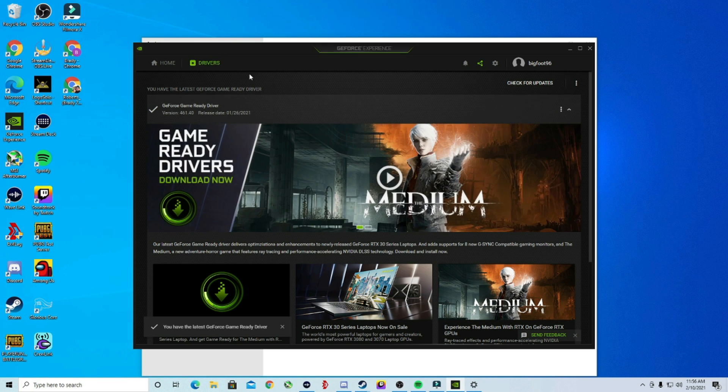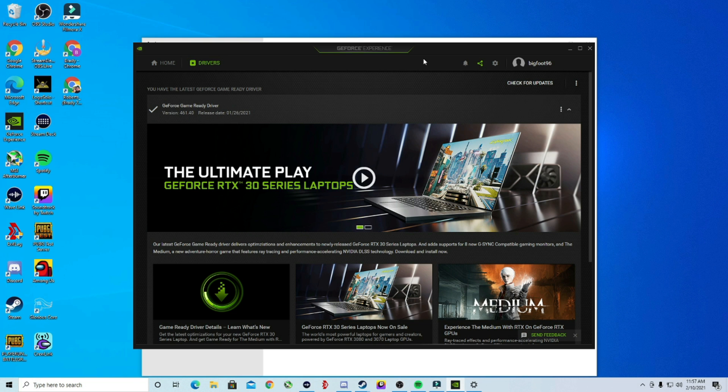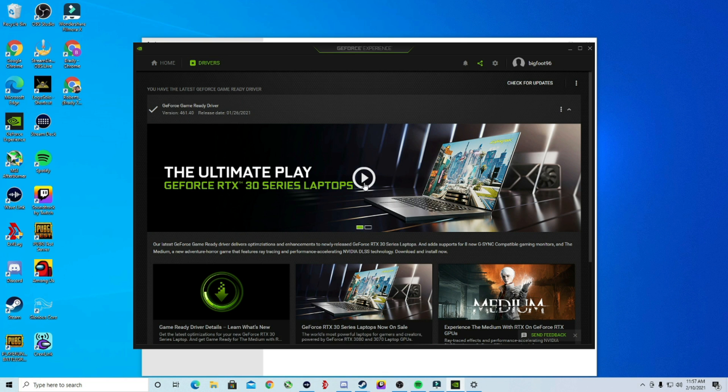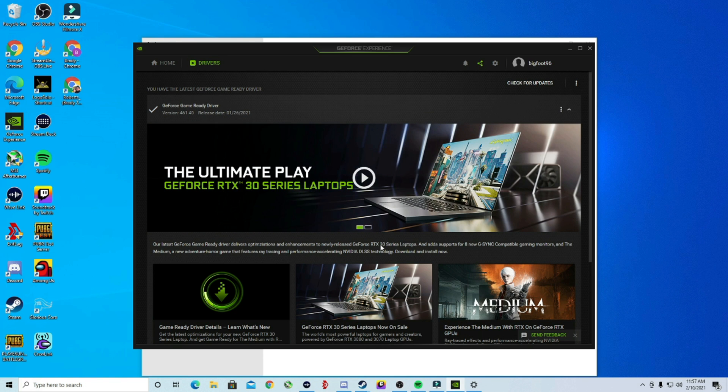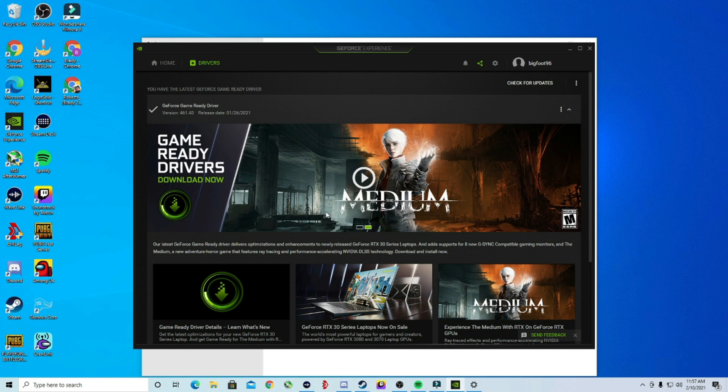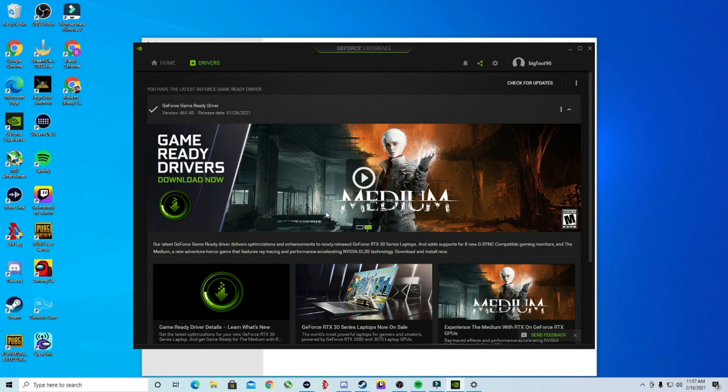There may be a problem if you had one of the issues I had where GeForce Experience will not pull up. It'll start to, then pause, stop, and show a black screen with an error code — something like error code 0x0003.